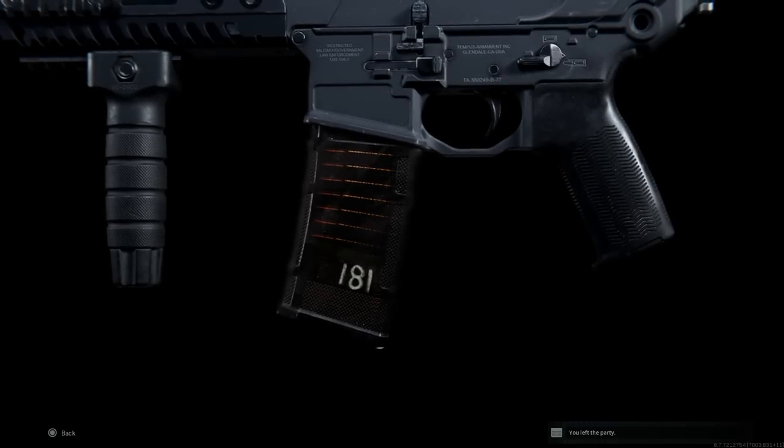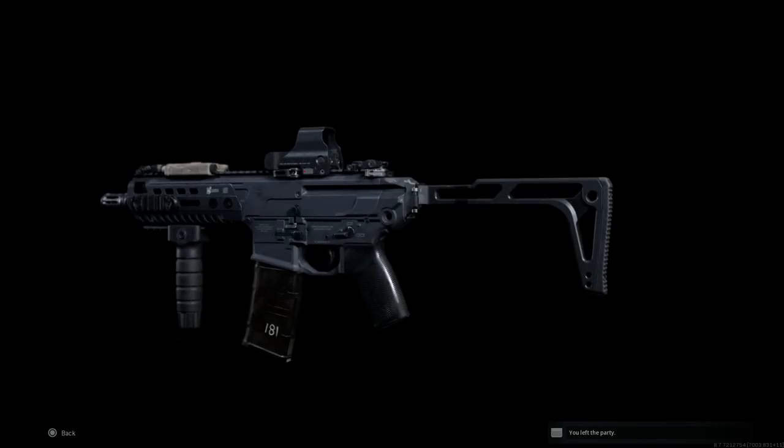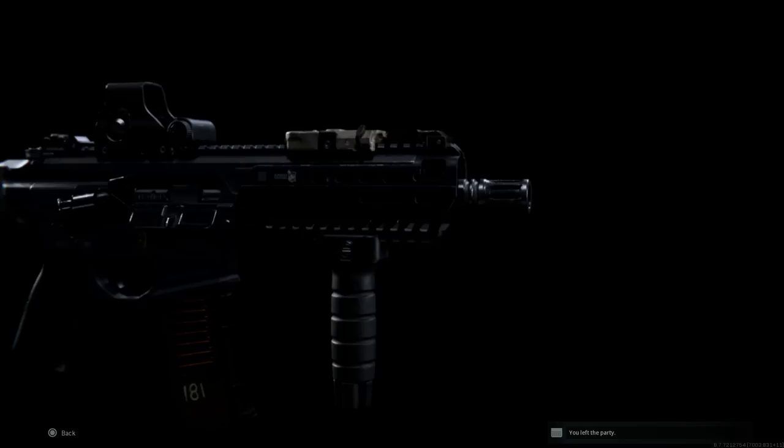Hey guys, Buffner Gaming back here bringing you another video. Today for the weapon conversion series we're going to cover the Sig Sauer MCX Virtus SBR carbine variant — a short barrel variant with what looks like an 11.5 inch barrel. We're going to test this out in game, look at the recoil patterns, and see how it performs.